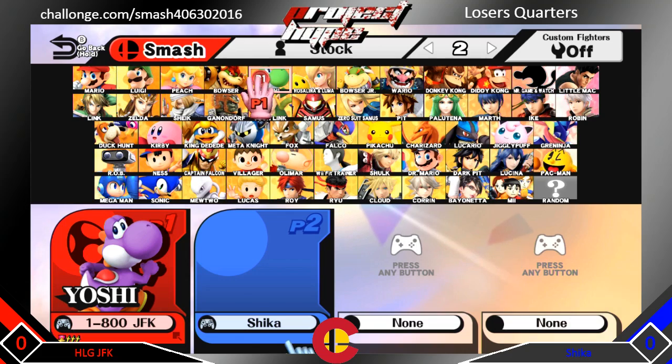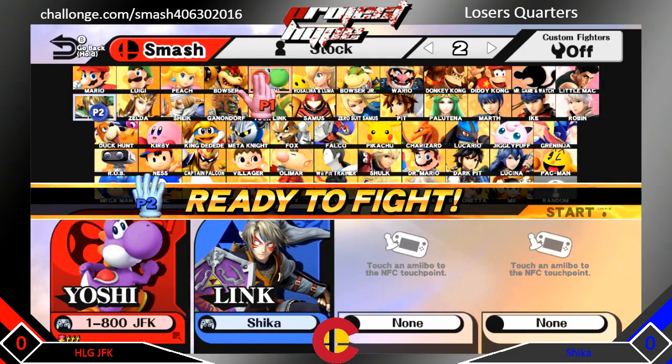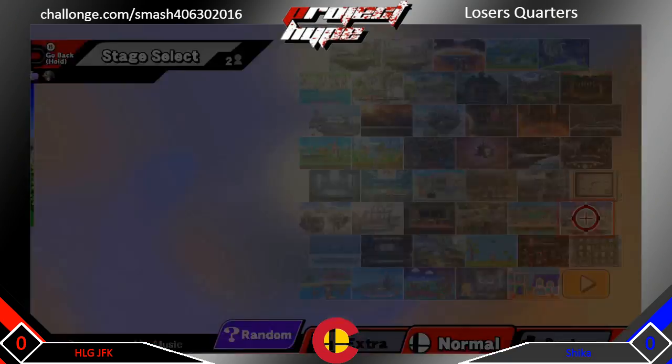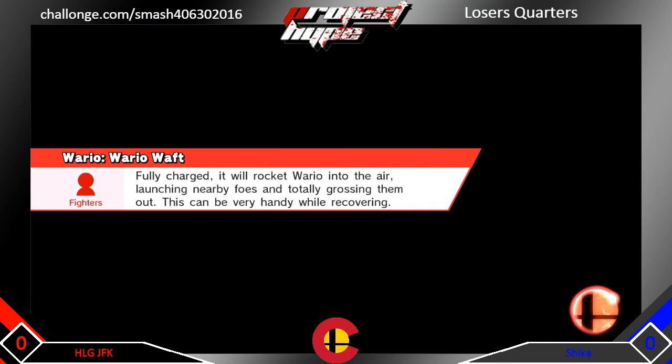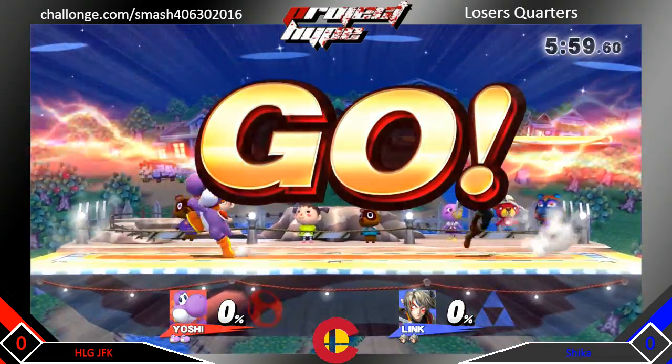We're in Loser's Corners here, JFK vs. Sheikah. It looks like JFK might just go with his Yoshi. And we have Link vs. Yoshi. This is probably not in Sheikah's favor, and this is JFK's main. It looks like he's going for broke here and sticking to his guns. Let's see how this first game plays out.